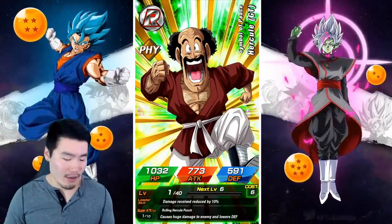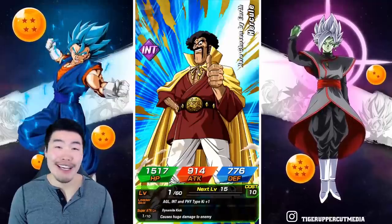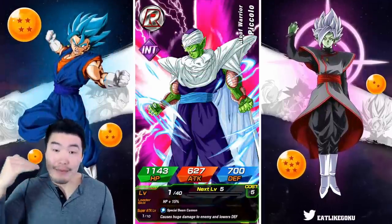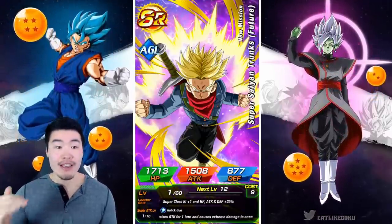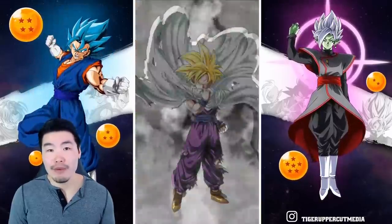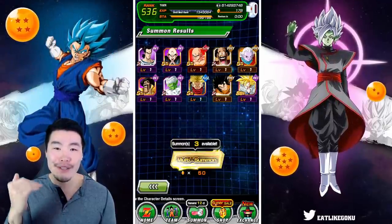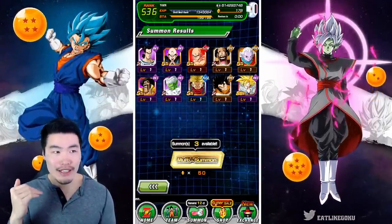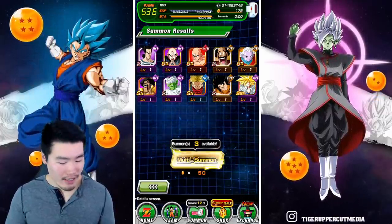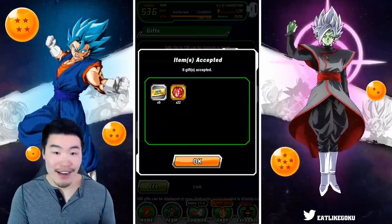On the topic of Super Saiyan God Goku — man, those animations are some of the best looking in the entire game now. I know I say that a lot these days, but they just keep upping their game with every card they release, every new unit — just keep increasing the quality. Eventually it's just gonna be like real people, man. I mean, where can you go from the current quality? I really like the anime style, so I don't think making them 3D would necessarily be better.